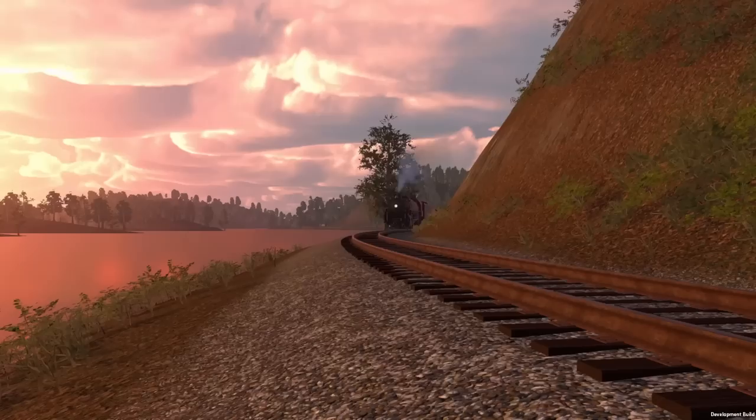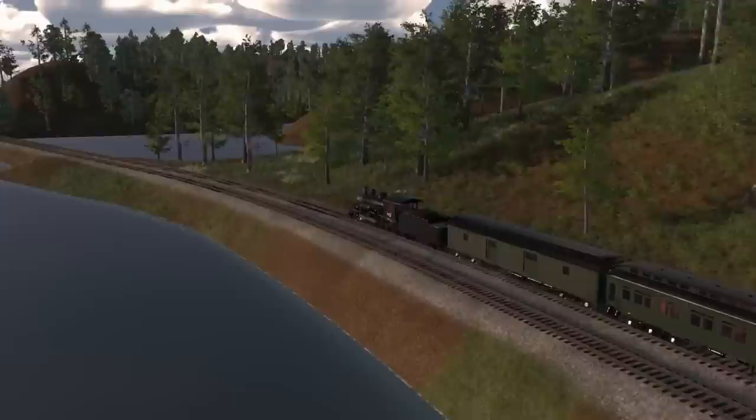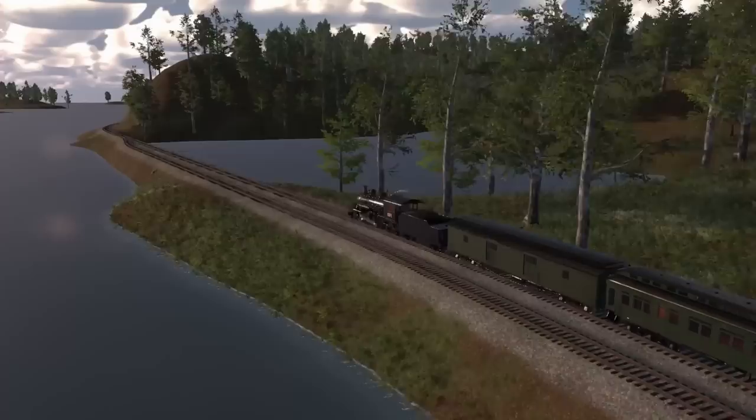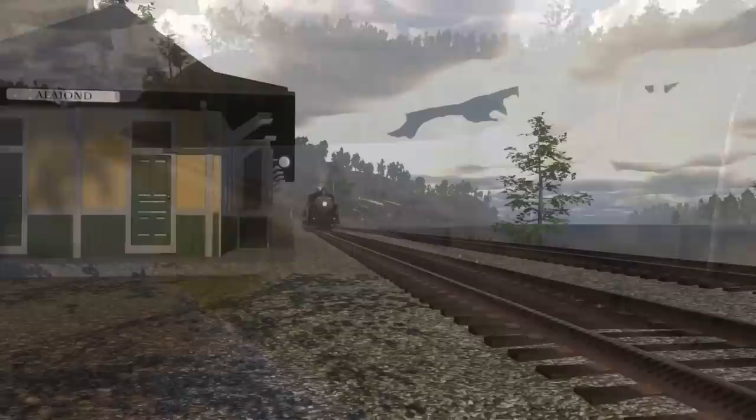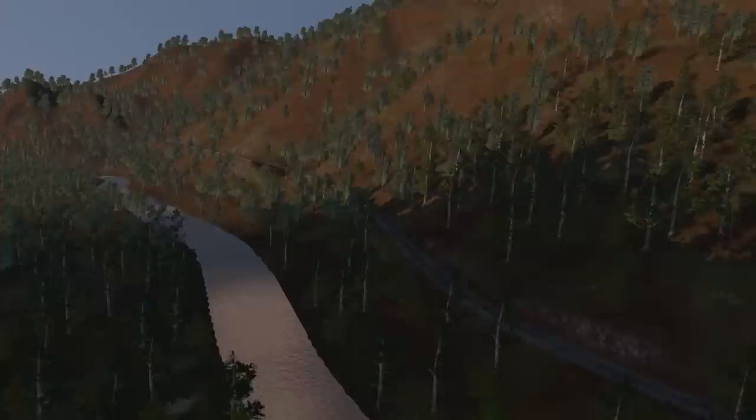The westernmost point which you are building to was Almond on the shores of Fontana Lake. It was cool, but it didn't provide the sense of reward that I wanted. The game draws inspiration from the real-life Murphy branch in western North Carolina — the terrain is built using real-life height map data from the Murphy branch. This adds a lot to the game, but it also creates constraints for gameplay. Almond, geographically, wasn't challenging to reach, and the landforms weren't conducive to adding industries. The game needed a better western terminus.